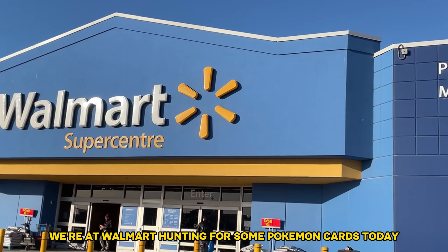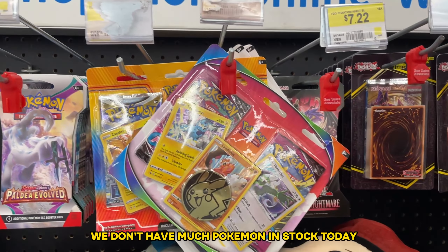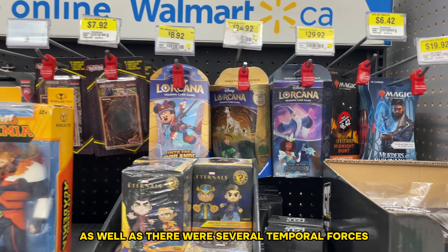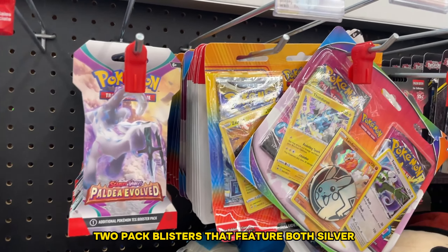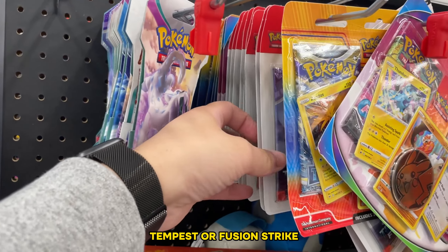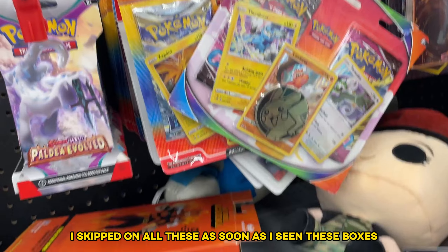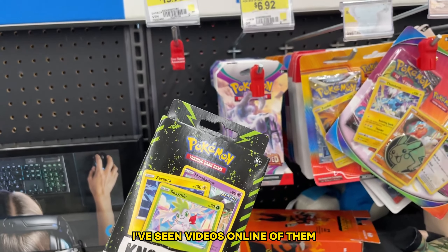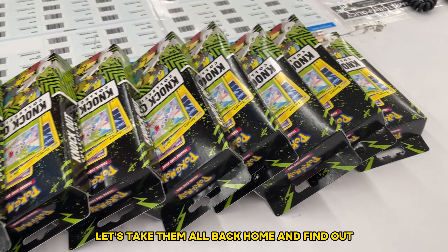We're at Walmart hunting for some Pokemon cards today. Unfortunately at this location we don't have much Pokemon in stock. There were a couple Disney blisters, as well as several Temporal Forces 3-pack blisters behind the 2-pack blisters featuring Silver Tempest and Fusion Strike. However, I skipped out on all of these as soon as I saw some boxes that I've seen online potentially carrying Evolving Skies. Hopefully it's true — let's take them home and find out.